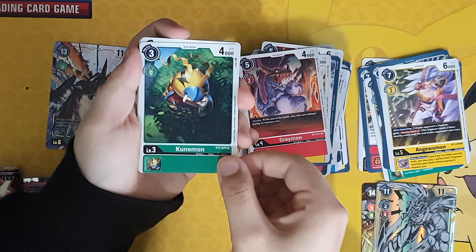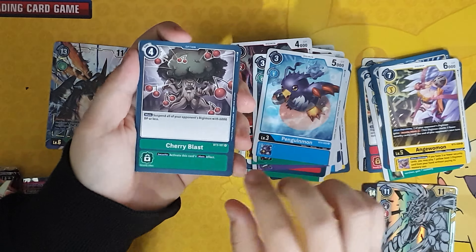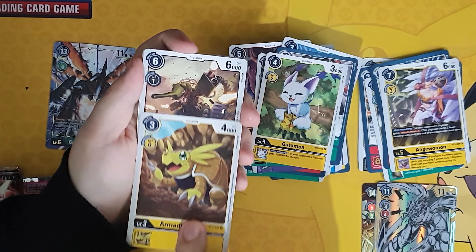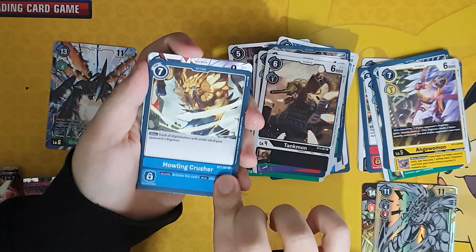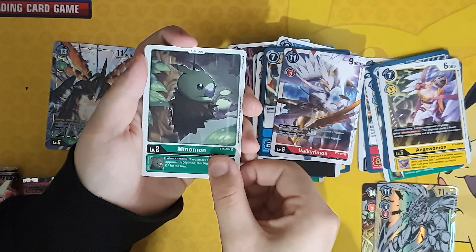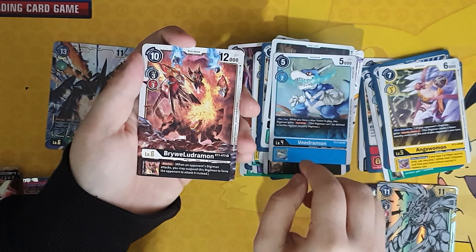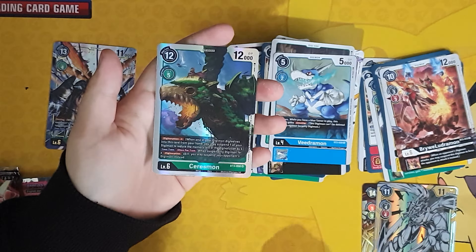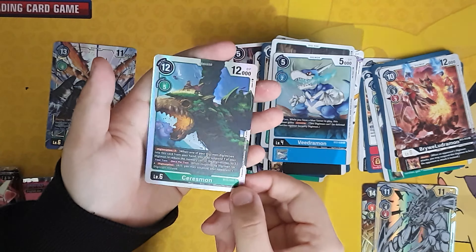Pack six: Cooneymon starts this off, Penguinmon, Chariot Blast, Gatomon, Armadillomon, Tankmon, Howlin' Crusher, Valkyriemon, Midnightmon, Veedramon, Rebuludramon. We've got another foil — Ceresimon, I believe. I'm not entirely sure how these pronunciations are, so sorry if I'm absolutely butchering them.